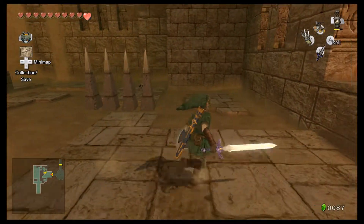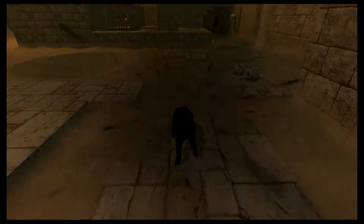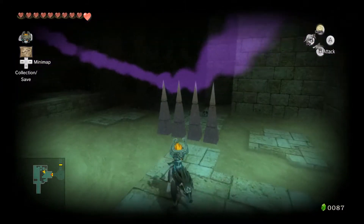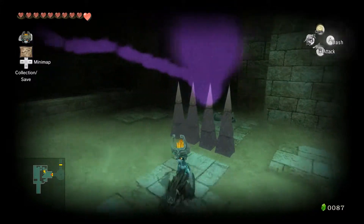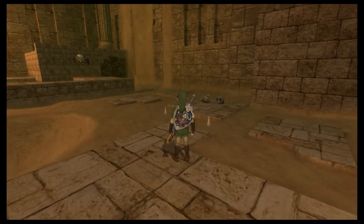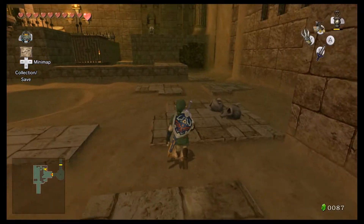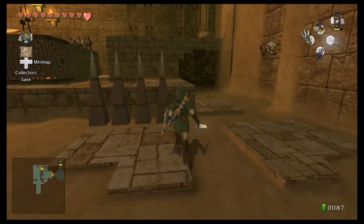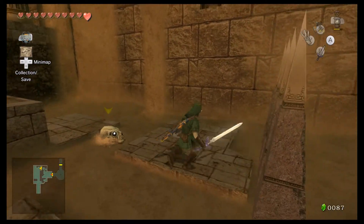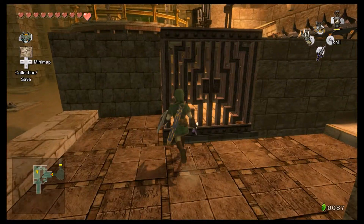Oh yeah, something I just remembered — if you see spikes... never mind. I thought that if you saw spikes move, you could see where they were by sensing them, but I guess I was wrong about that. Maybe I was always seeing the spikes before they came down, so I just never noticed. Anyway, I thought you could do that — you can't.